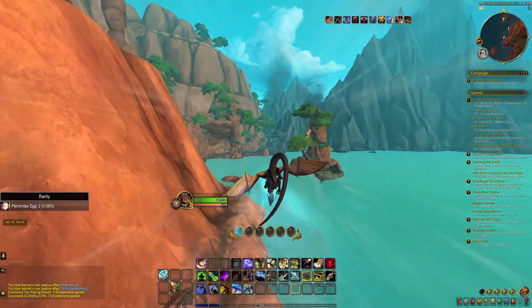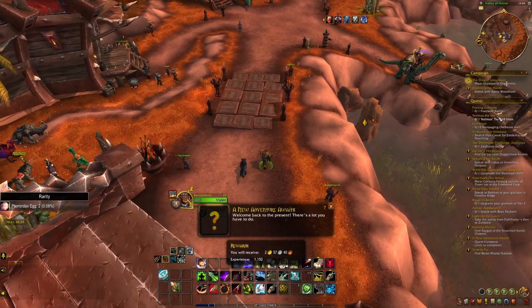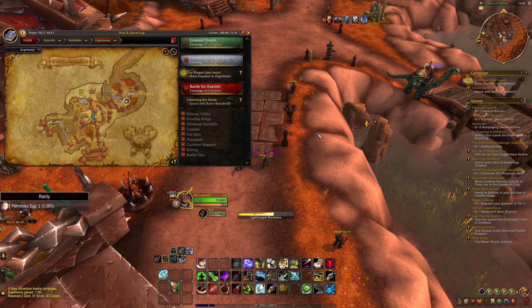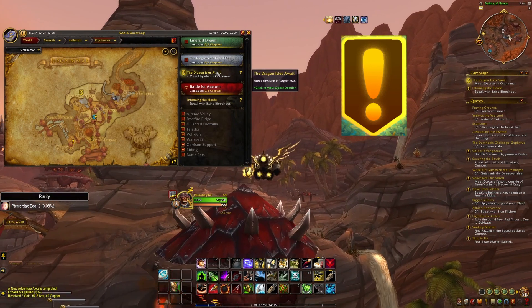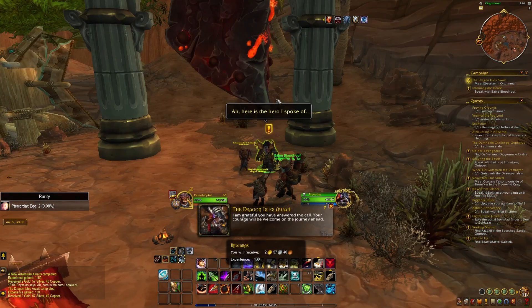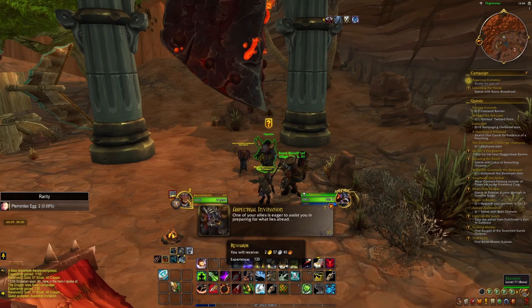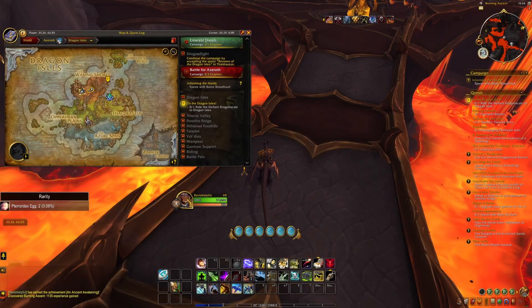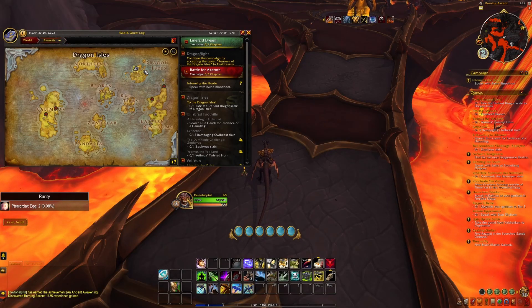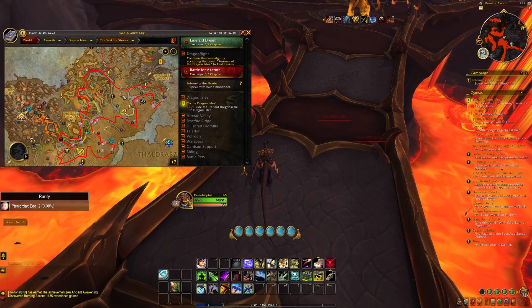How can you unlock dragon riding? Unlocking dragon riding is very easy. All you need to do is be on a level 60 character and start the Dragonflight campaign. Just go to Stormwind or Orgrimmar and look for a quest that has this icon, then follow that quest and any others after it. It'll take you to the Dragon Isles, to the Waking Shores. Keep following all the quests with that specific icon and eventually you'll unlock dragon riding during the Waking Shores campaign. Make sure you go through the entire Dragonflight campaign so that you unlock all the dragon riding abilities.